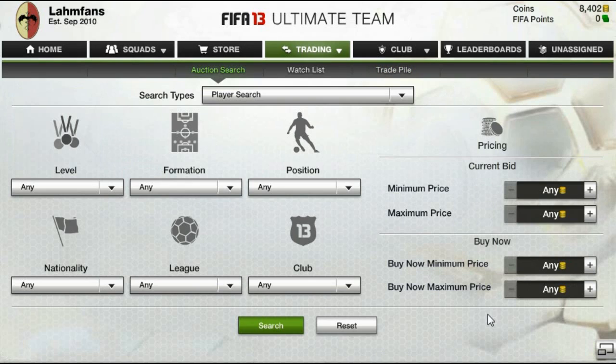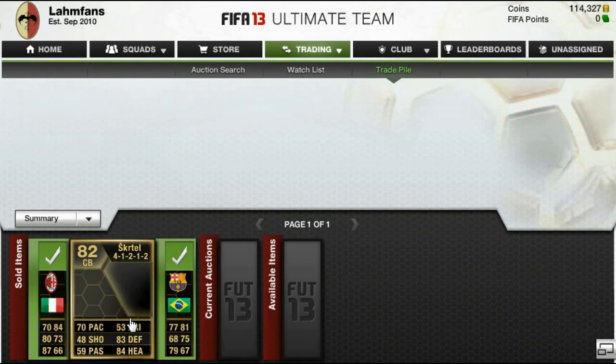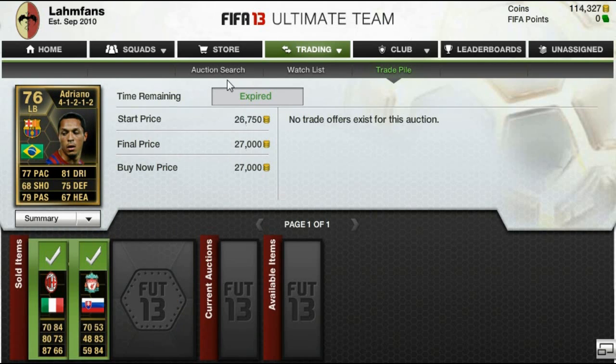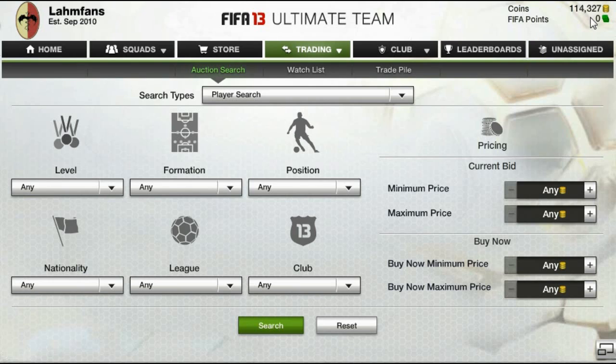After selling these three players — Adriano, Montelie, and in-form Skirtle — as you can see in the top right-hand corner right now, I have about 114,000 coins, as I said earlier. Very nice profit indeed. This wraps up this very short episode. My apologies for it not being longer, but I didn't have much more time. Nevertheless, I hope you enjoyed it. Leave a like rating if you did, thanks a lot for watching, and I will talk to you later.